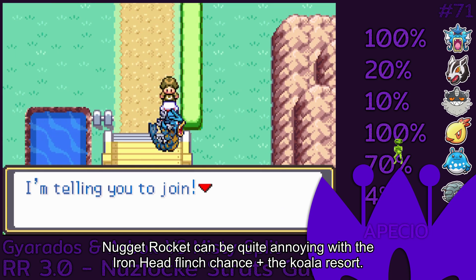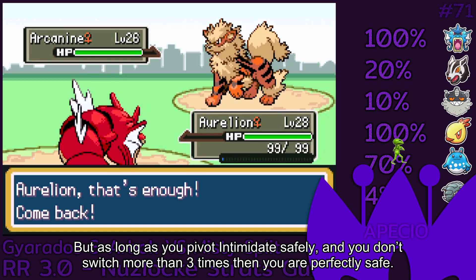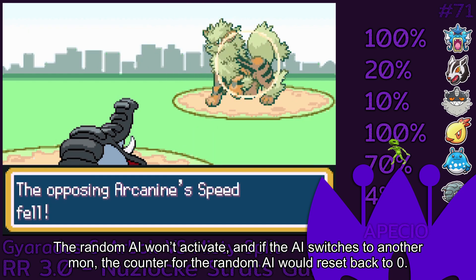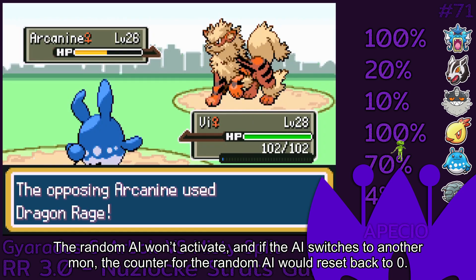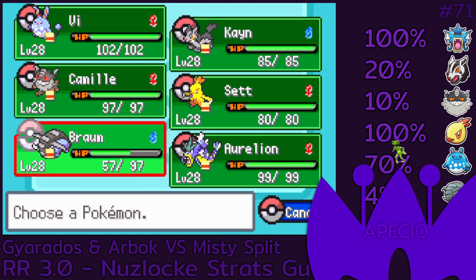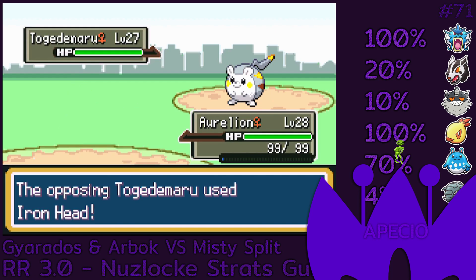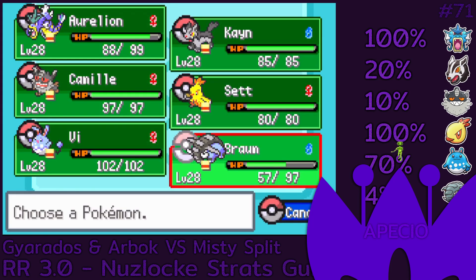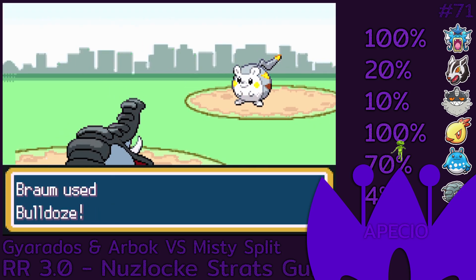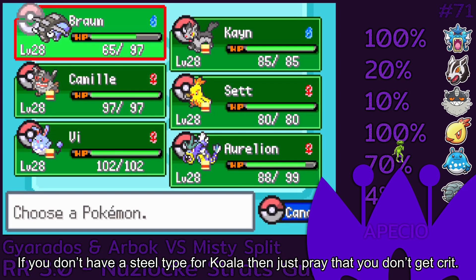Nugget Bridge Rocket can be quite annoying with the Iron Head flinch chance plus the Koala's resort. But as long as you pivot Intimidate safely and you don't switch more than 3 times, you are perfectly safe. The random AI won't activate, and if the AI switches to another mon, the counter for the random AI would reset back to zero. If you don't have a Steel type for Koala, just pray you don't get crit.